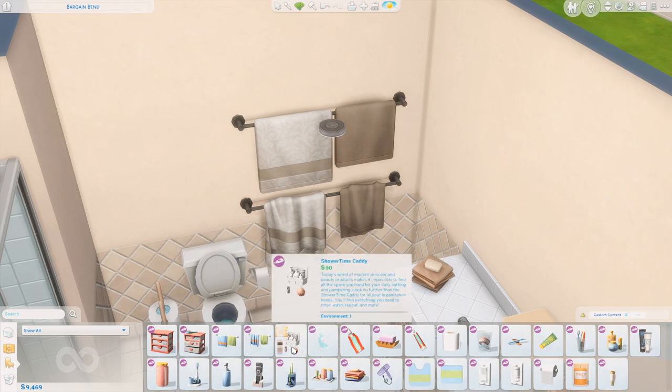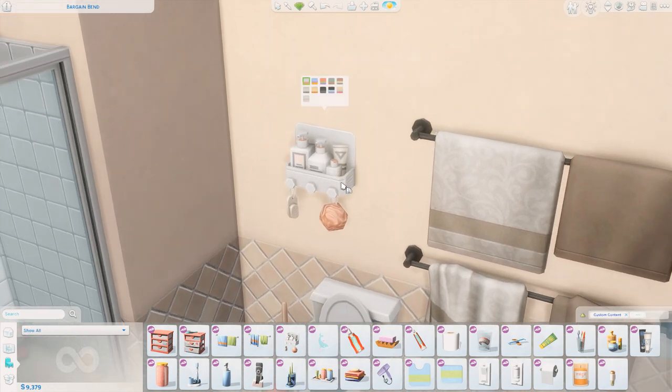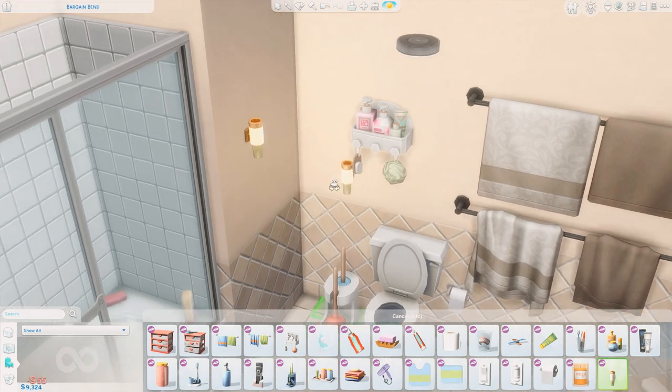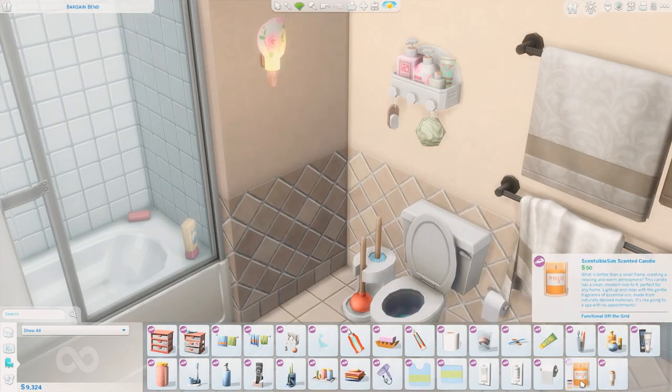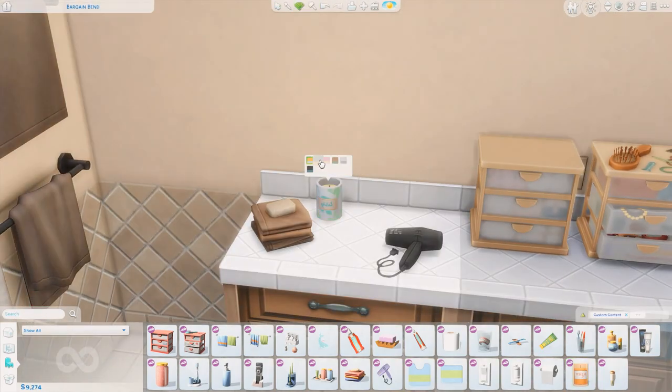We also have a shower time caddy, which I'm so happy about. This is adorable — I love all the little bottles and things hanging off of it. There are different shapes and fun colors, and I think I'm going to be getting a lot of use out of this item. I love all the void critters involved — that one is adorable. We also have a nightlight, which is quite cute. It has some regular swatches and void critter ones as well. And then the last item is this scented candle — it's really pretty. It's clear on the outside in one swatch and more solid in another. This is really nice. Very welcome addition.